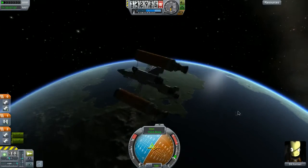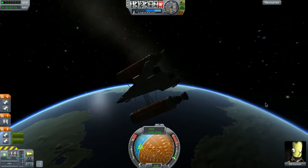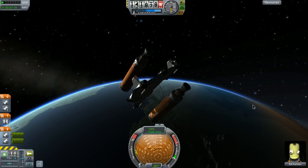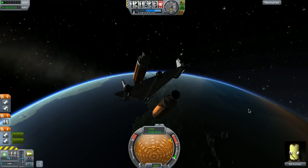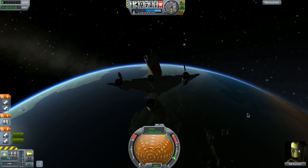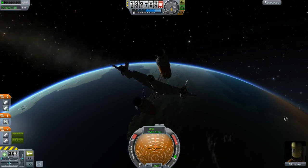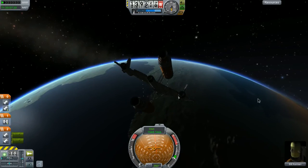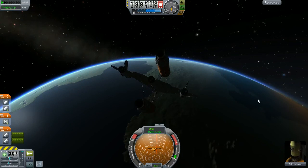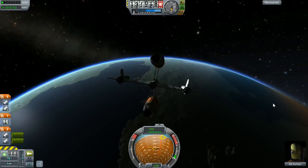Back to prograde. Got a little bit of rotation going. I want to burn maybe 270, get a nice westerly burn going. Stop that rotation. I still want it to be north though - maybe 315 would be the way to go for a nice burn.